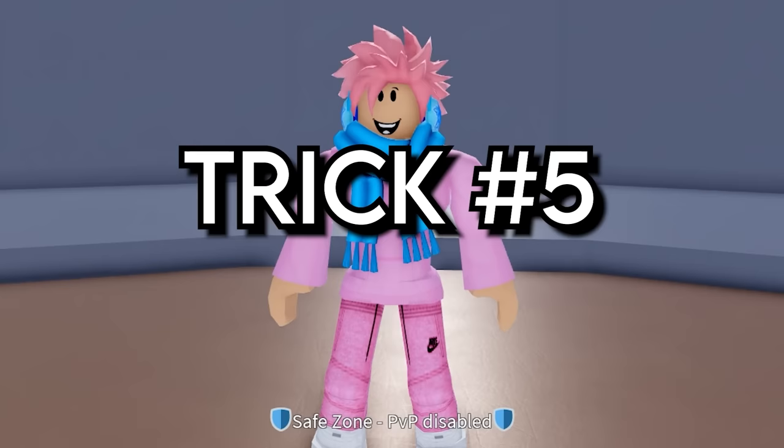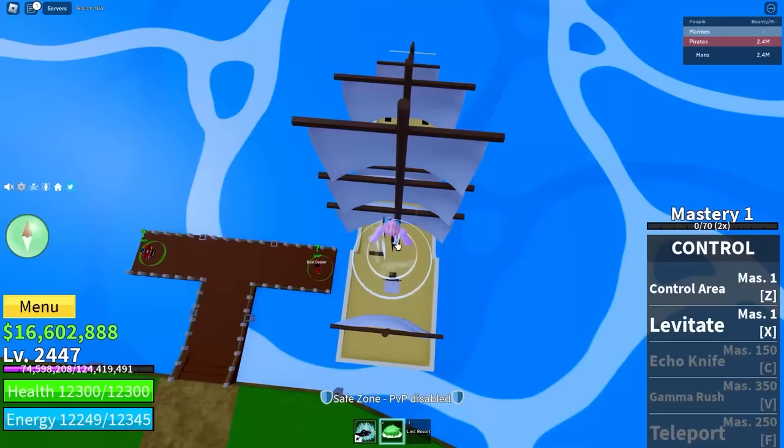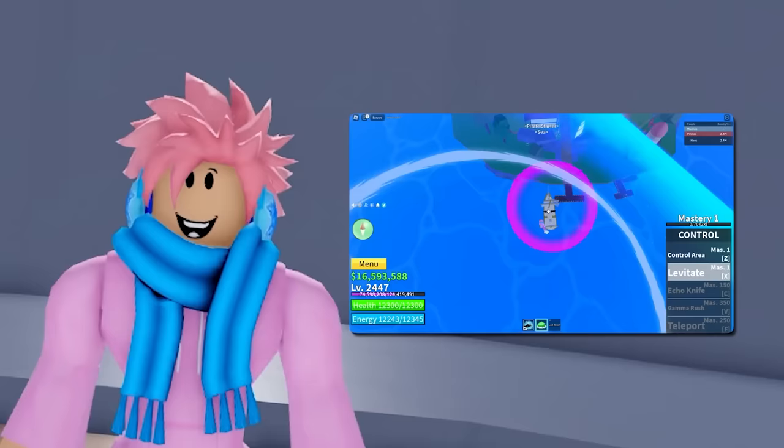Did you know there's a way to make boats fly in Blox Fruits? All you have to do is equip the control fruit, create a dome with the fruit, and then use its ability to fling your boat into the sky. It's a cool trick to impress your friends, and while it doesn't have much practical use unless you're climbing a mountain, flinging your boat lets you travel a huge distance in a short amount of time.